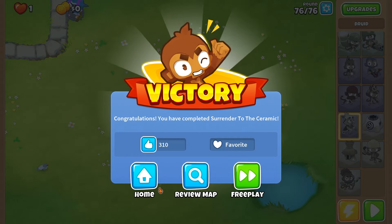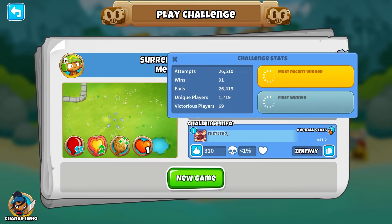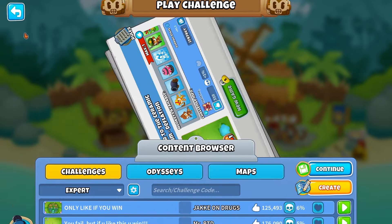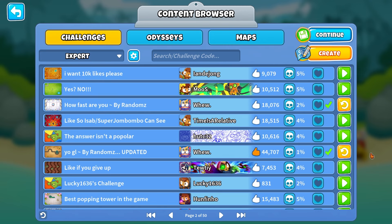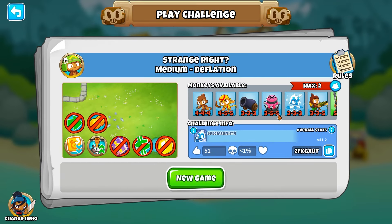We've just been shredding these! Look at these stats — these are some low stats and we're just destroying them! We're going to do one more less than 1% challenge to see if maybe all the ones on the first page are just easier. We're going to try one called Strange Rite from the next page.